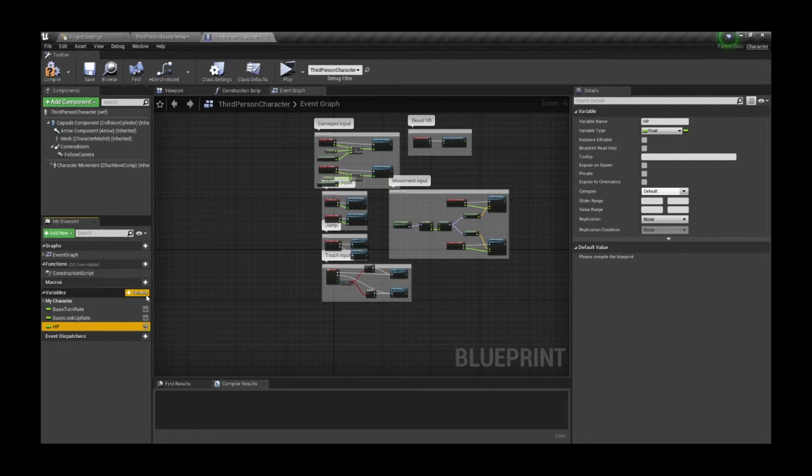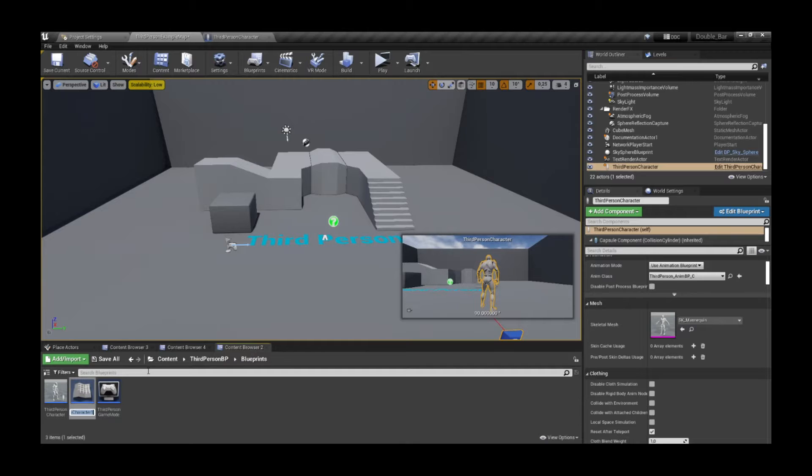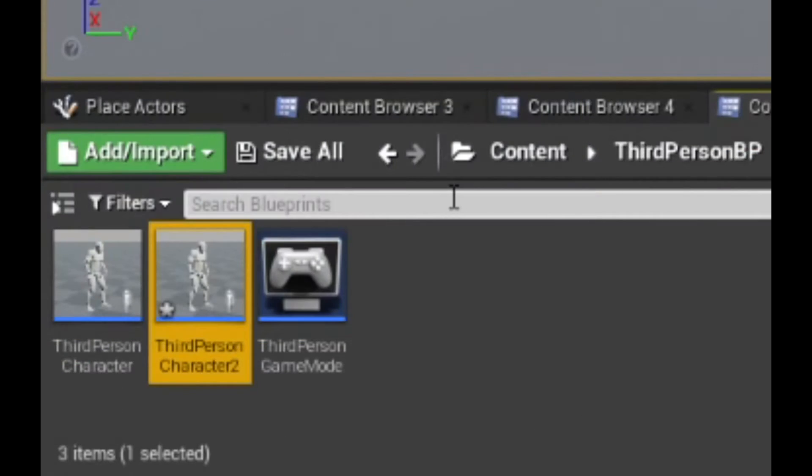First of all, let's start by adding some variables to our character: the HP as well as the max HP. Once we have those, we can duplicate our player to have another character standing here as a second player.